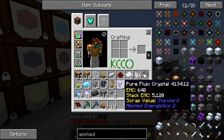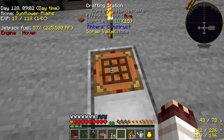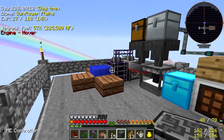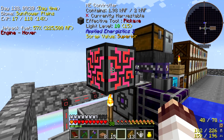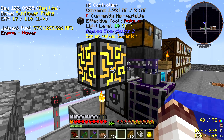Because we have these crystal growth accelerators, we can now make our ME controller. So if we pop down here — I've got everything else set up. There we go, we've got ourselves an ME controller. I'm really happy about this. If I get around here — there we go. We now have ourselves a controller which is now fully charged and working.